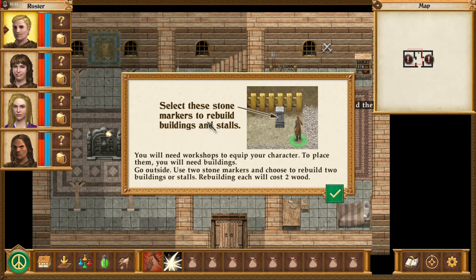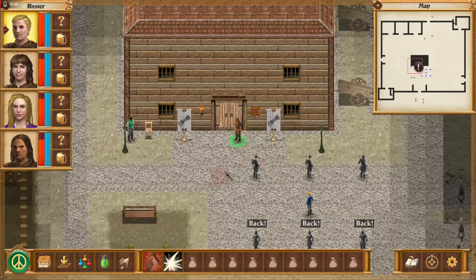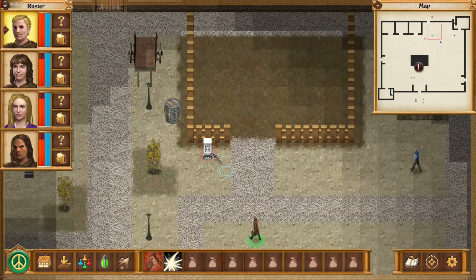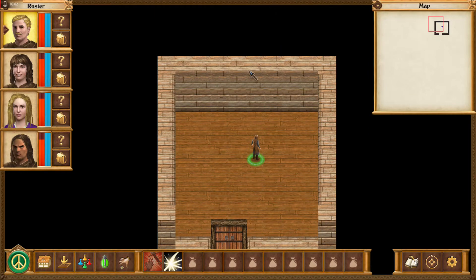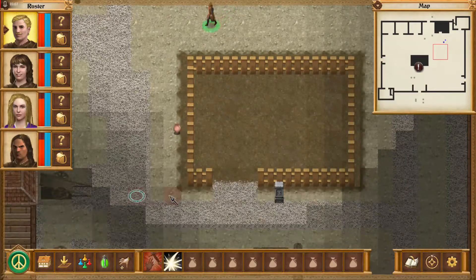Select these stone markers to rebuild buildings and stalls. You'll need workshops to equip your character. To place them you'll need buildings. Looks like we're gonna be building some stuff — awesome. I'm digging this. So now what do I do? That's pretty cool.